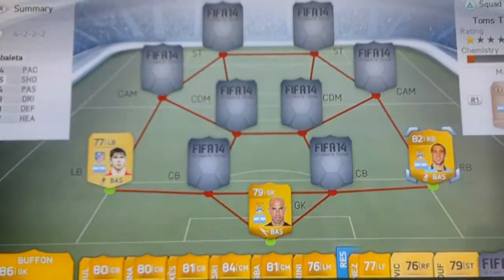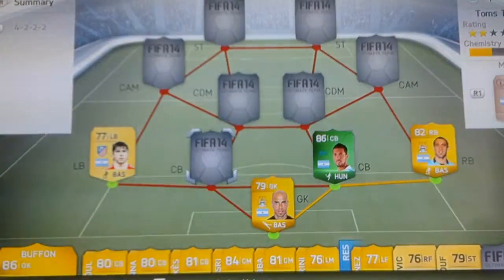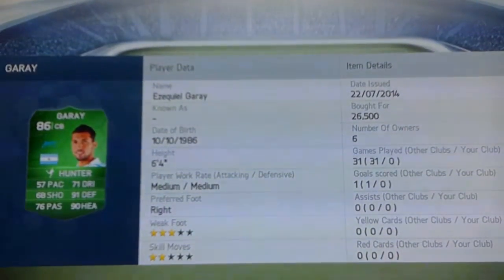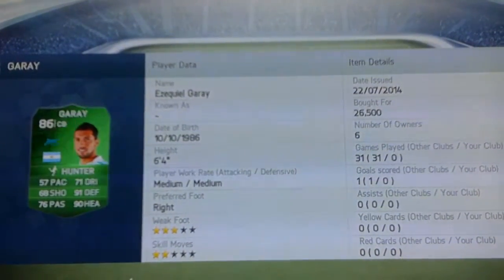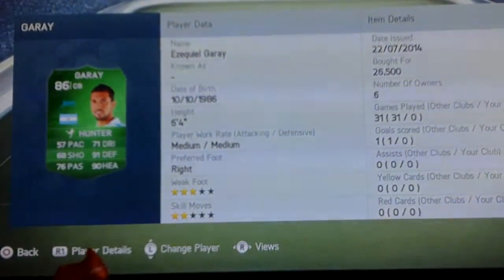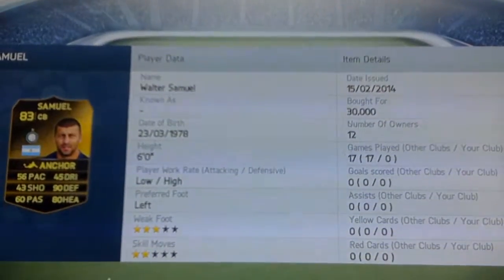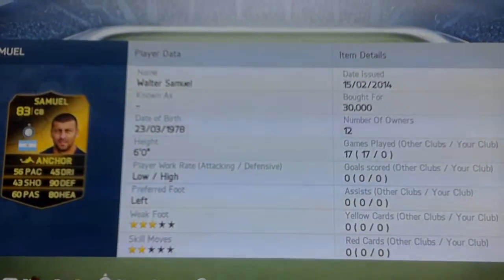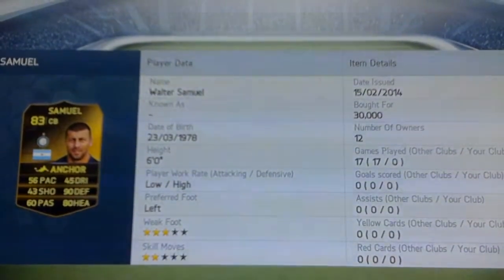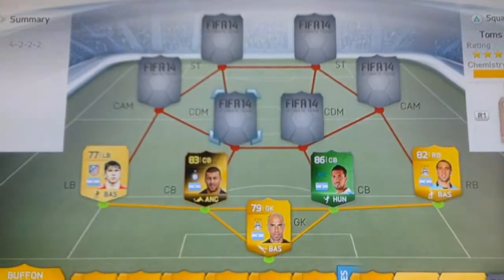Now it gets a bit more expensive. We have Garay — he only cost me 26,500 coins and has 91 defending and 90 heading. Insane stats for the price — I recommend you go get him. Even though he's very slow, he looks very good. Same with Walter Samuel in-form — he cost 30,000 coins but has amazing defending stats: 90 and 91 defending, which is just amazing.